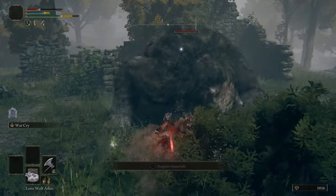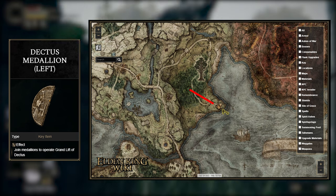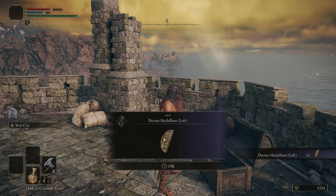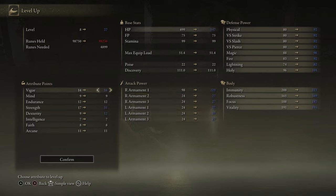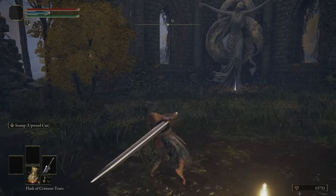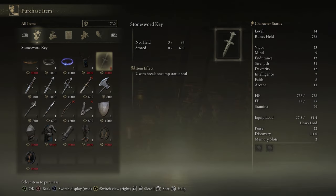Next up, grab the other half of the Dectus Medallion. Follow the path going south towards the castle and make your way through it — you'll find it in a chest at the top of the tallest tower. Now, since we have a good amount of equipment, I'd recommend rune farming to level your character up a bit. Personally I'd level up enough to use the sword with a few extra points in health. You'll also want to farm exactly 8,000 more runes to buy two Stonesword Keys from the vendor at the Roundtable Hold. With these, we can be on our way to get the Great Jar's Arsenal.